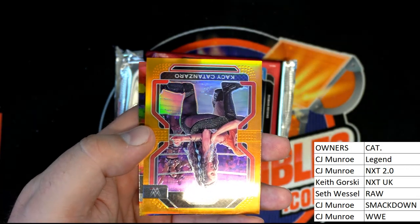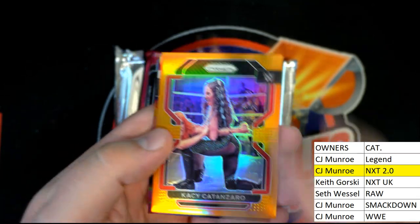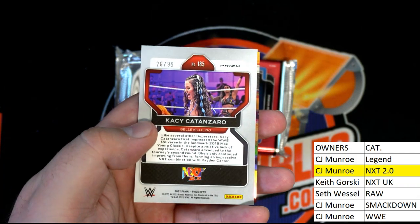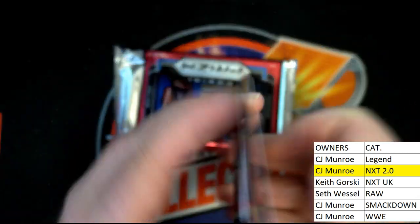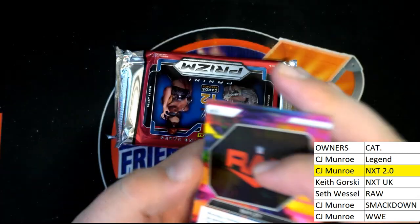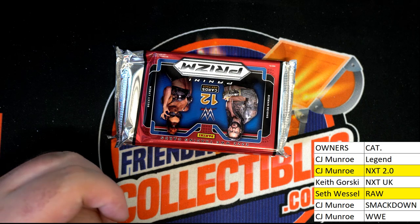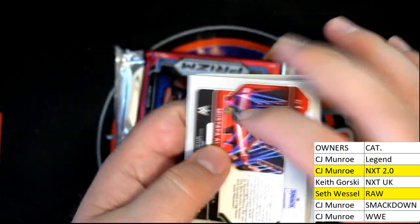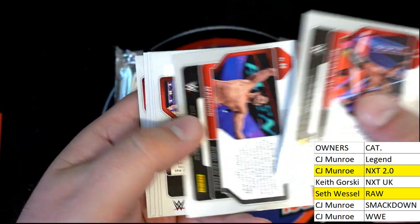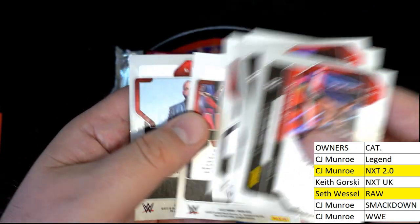NXT 2.0, that's CJ. Then you got Kintazaro right there, very nice. 28 of 99, NXT 2.0, also going out to CJ. You get the next level right here — I know this card's awesome. I did Bailey, going to Raw. Seth W. Alright, showing where the cards went: Smackdown, Smackdown, Smackdown, Smackdown, WWE Legends, NXT 2.0, Raw, and Raw.